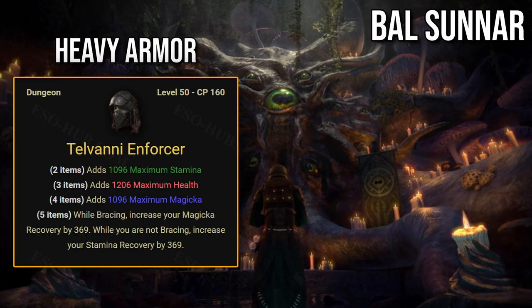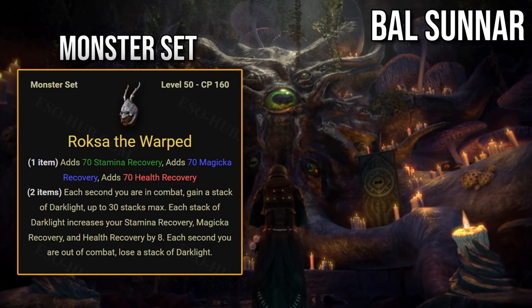Heavy armor set: Talvanian Enforcer. While bracing, increase your magicka recovery by 369. While you are not bracing, increase your stamina recovery by 369. The amount of recovery this set provides is just way too small to justify giving up a 5-piece set.